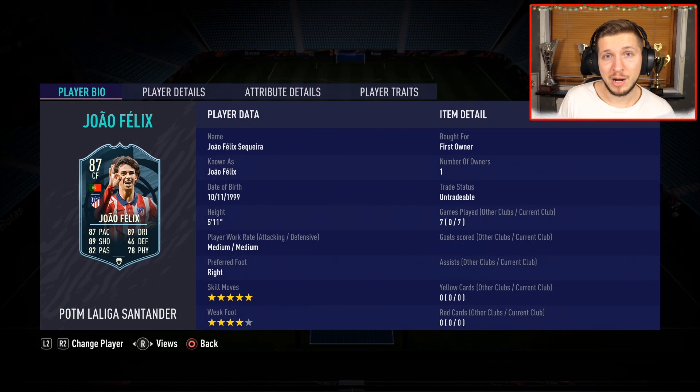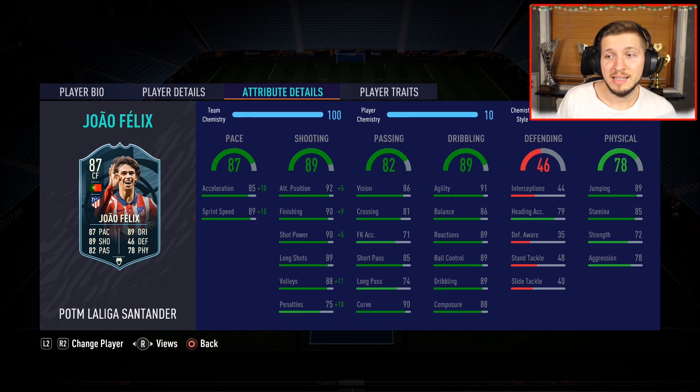Felix cost around 250,000 coins — we got him for a good price. And you're also going to see his stats after these highlights. He is 5'11", quite tall, with 5-star skill moves and 4-star weak foot, which is wonderful. With Hunter chemistry, he's going to have almost 99 pace and 99 shooting, with crazy shooting attributes: 89 long shots, 90 shot power, 90 finishing, and 92 positioning.